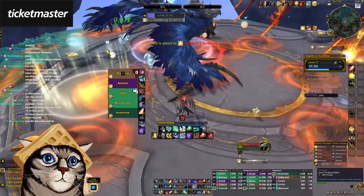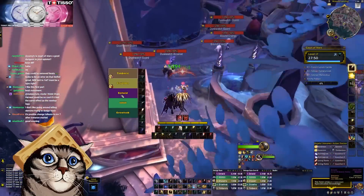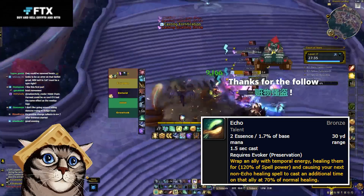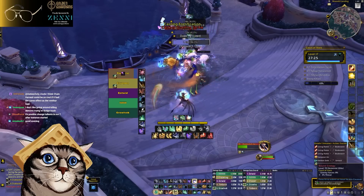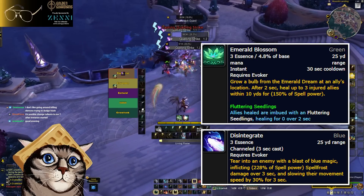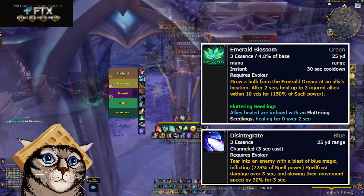There's definitely a lot more depth to the rotation than I'm alluding to in this video, but this is just meant to be an overview, not necessarily a guide. Alongside your mana, you also have to manage another resource called Essence. It slowly comes back over time, and there are a few talents that let you gain Essence — it isn't really a huge part of your rotation. For healing, I like to use Echo as my spender. It duplicates the next spell you use onto the target that you put Echo on, so you can put Echo on four people and then Reversion your tank, and that Reversion goes on your entire party. You can also use Essence as a DPS spender for Disintegrate, or for the AoE heal Emerald Blossom. However, in dungeons I found myself mostly using Echo — the other two are pretty situational.